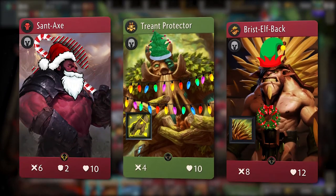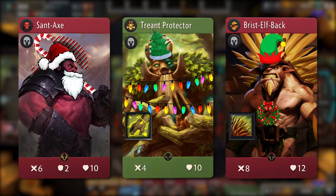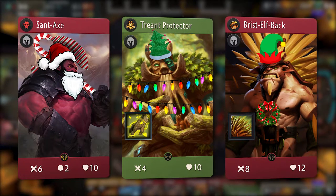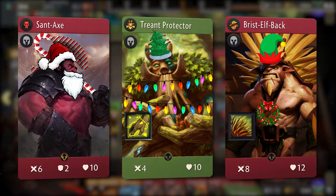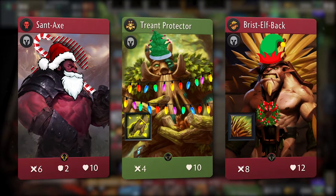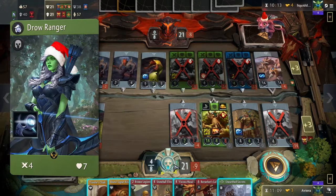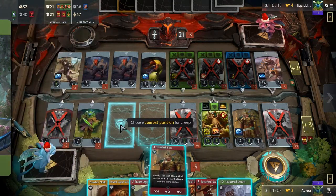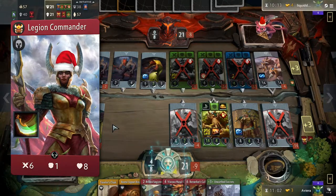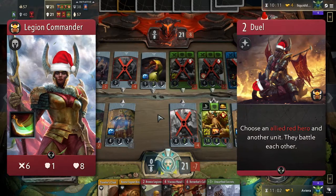Your starting lineup is comprised of excellent round one fighters that can immediately give you an advantage if they flop correctly. Santax post-nerf is still an extremely formidable fighter with an excellent signature, while Briss Elfback needs to be in there early to get his passive going. Treant Protector is an obvious inclusion here due to his Christmas tree-like appearance. Following up on round two, we have the Grinchess herself, Drow Ranger, who is sure to suck any holiday joy out of your opponent with her excellent passive and signature. And lastly, we have Legion Commander, another strong fighter with an exemplary signature that in this type of deck is a very cheap removal spell.